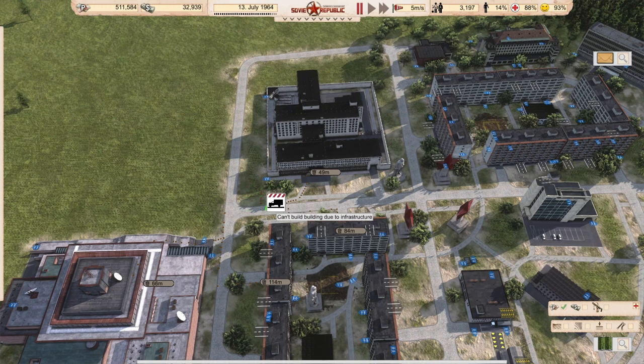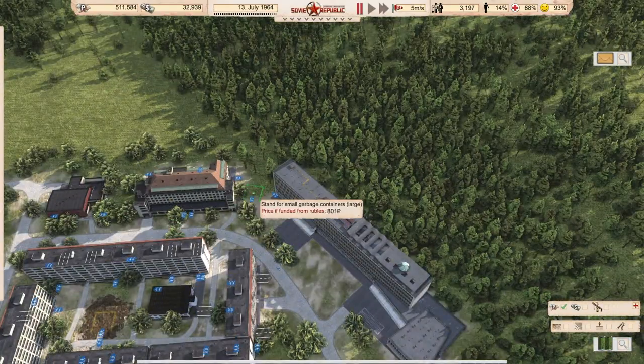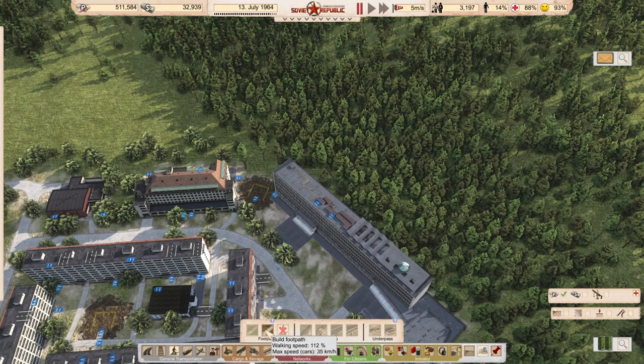The smaller bins are also a little bit cuter and not so big, but you cannot separate the waste in the smaller ones. I highly recommend if you have the space, place the bigger ones and connect them with the footpath.